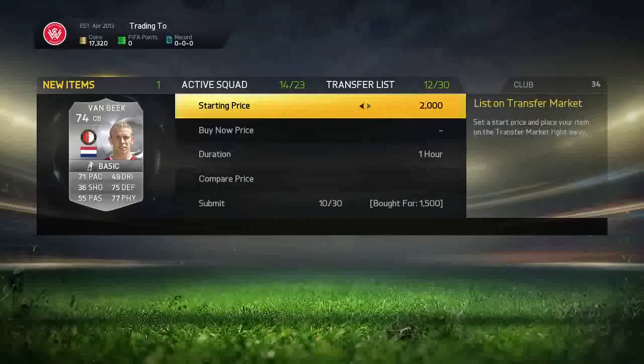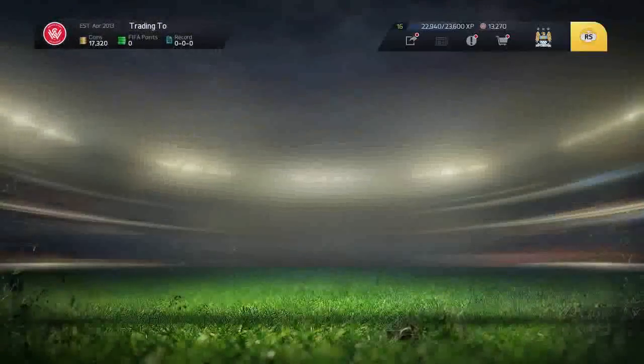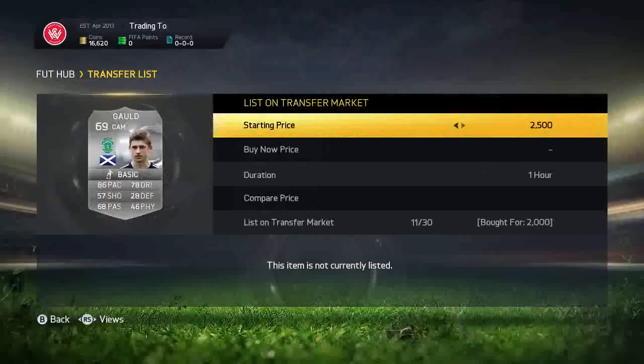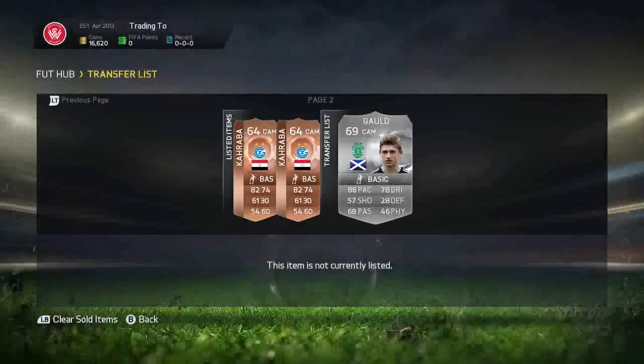71 pace, 77 physical, 75 defending as well — got him for 1.5k and listed him up for 4k. We got him in the 59th minute. We're going to get another upgraded Ryan Gold for 2k, listed him up for 2.8k, 2.7k even.